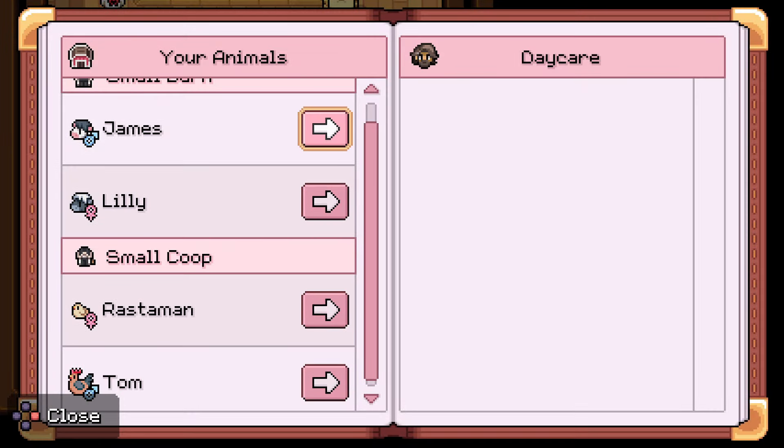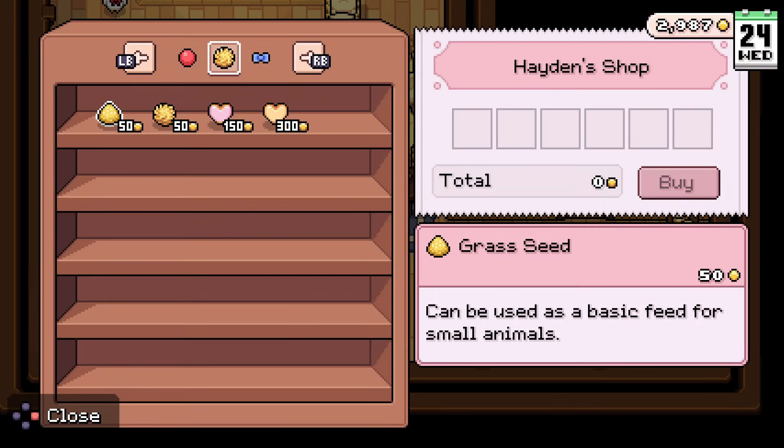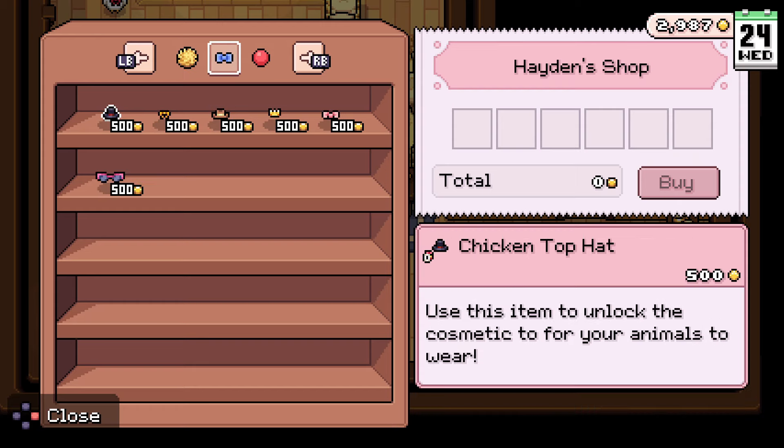Can I buy farm supplies? Oh god, they're so expensive — 50 each. To breed them they must have at least two hearts and share a coop. A chicken top hat — hold up, we can give our chickens things to wear! We might have to buy that. Decorative toy — do they actually play on them? We're going to spend some money and find out, because now I'm intensely curious.